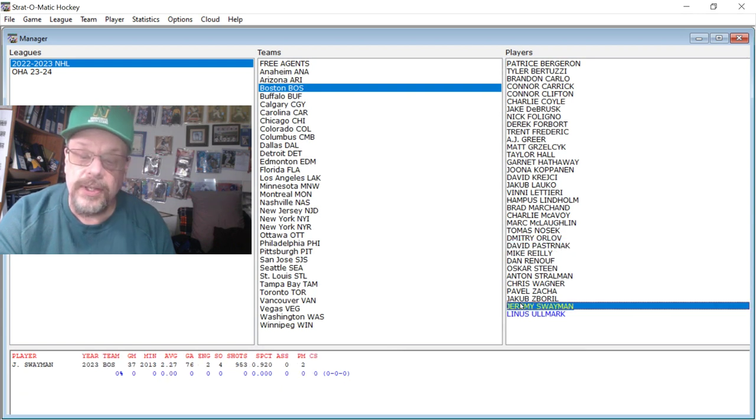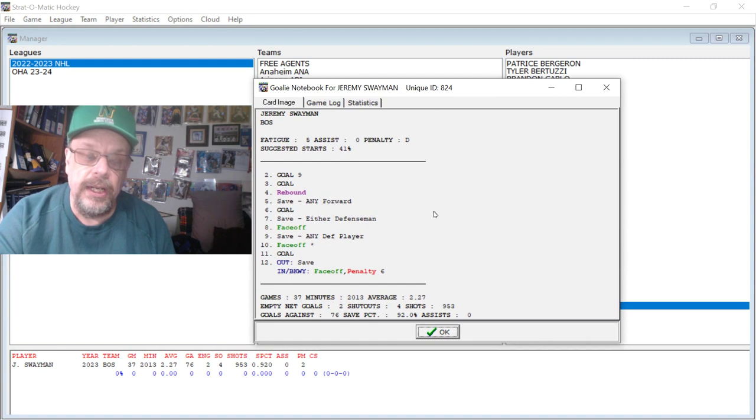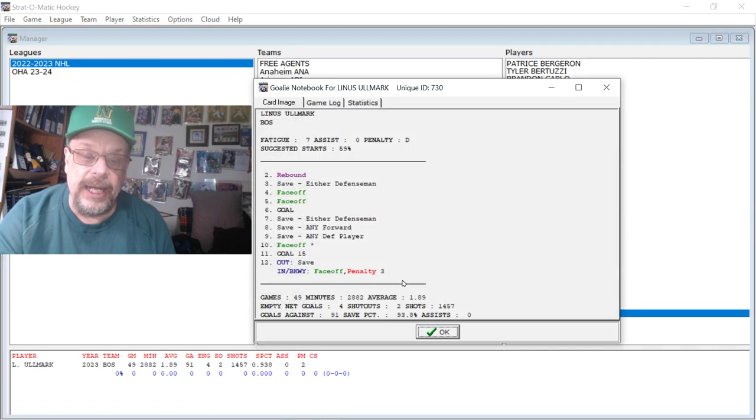Their goalies, Swayman and Ullmark, are both very good. You can see Swayman: goal 1-9 and then goal at 3, automatic at 6 and automatic at 11 — so the only automatic goal in the middle of the card is at 6. And then Ullmark is awesome — he had a 1.89 goals against average, just the automatic goal at 6 and a 1-16 at 11.